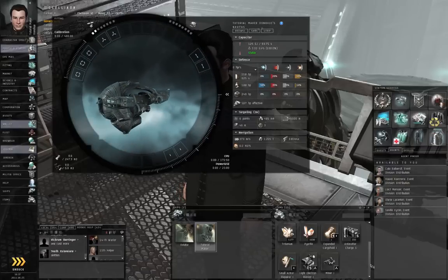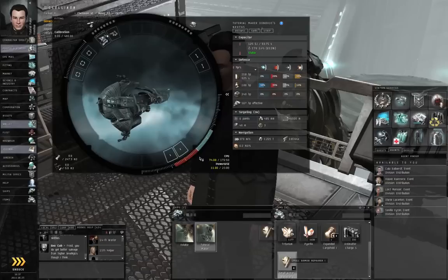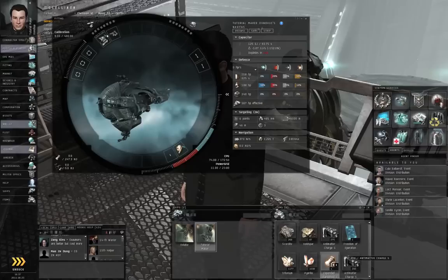So we're going to need a weapon. Drag in your light electron blaster, drag in your mining module, your small armor repair, your expanded cargo hold which you were awarded in a previous mission. We're missing hull upgrades — that reminds me, there are some skills that you should get which the game does not provide for you.